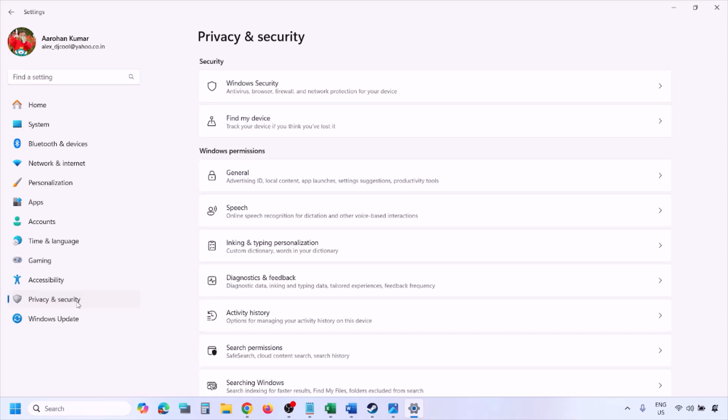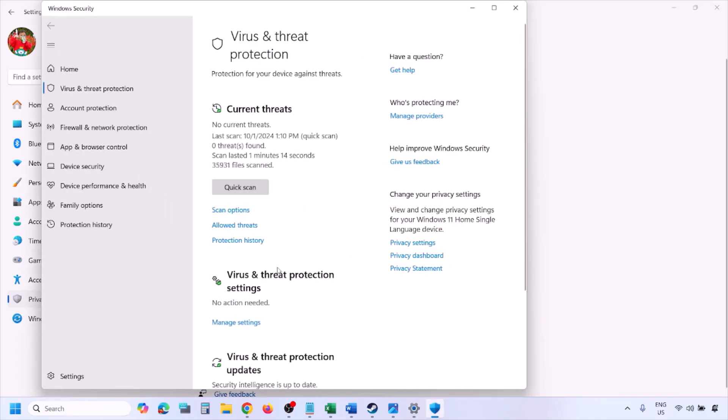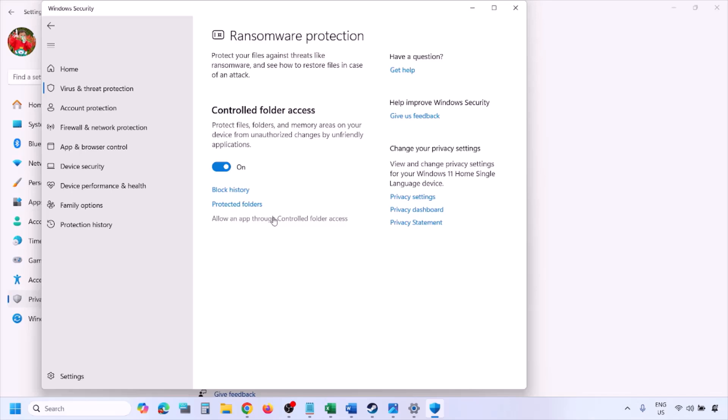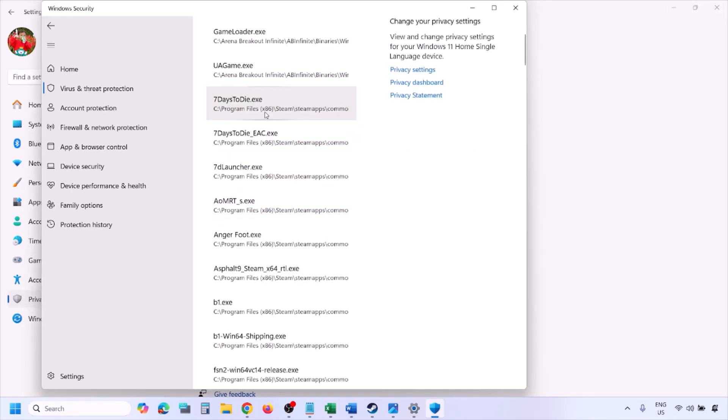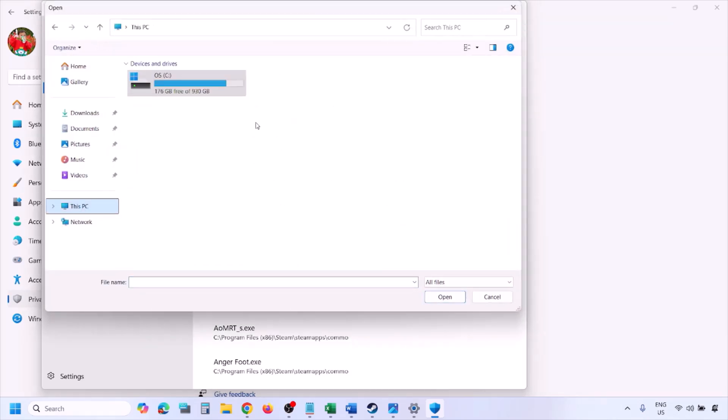If you have Windows 11, go to Privacy and Security; if you have Windows 10, click on Update and Security, then click on Windows Security. Click on Virus and Threat Protection, scroll down to the bottom, and click on Manage Ransomware Protection. Then click on Allow an App Through Controlled Folder Access, click Yes to allow, and then click Add an Allowed App.